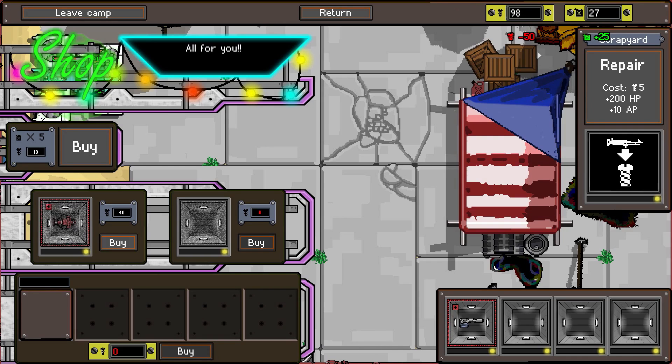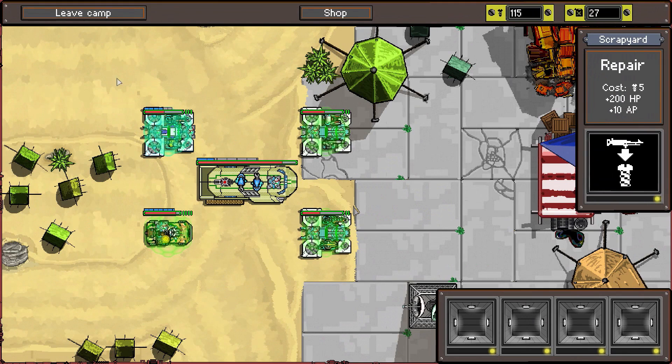We go up to 27 fuel. We have 98 scrap left over - that's pretty good. We still have a buzzsaw for sale but not going to buy that. Going to sell the 60mm - we're up to 115. Now let's do some healing. Repair, repair, repair - healed, healed, healed! Boom and boom - we're down to 45 scrap but everybody seems to be fully healed.